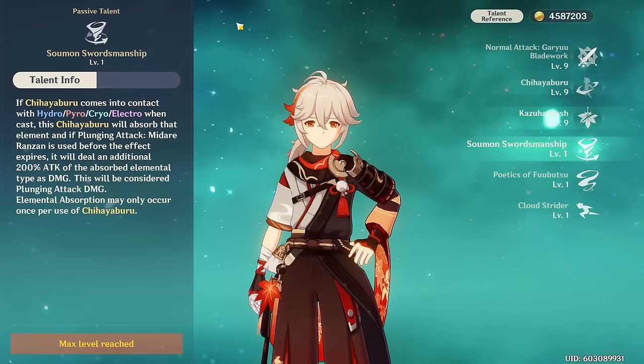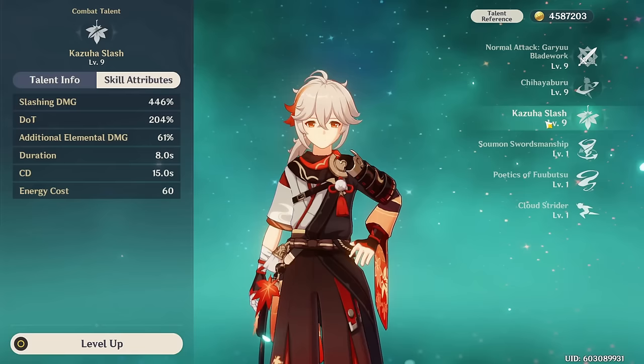Through one of his passive talents, if the elemental skill comes into contact with Hydro, Pyro, Cryo, or Electro, the plunge attack following the skill will deal additional elemental damage of that type.